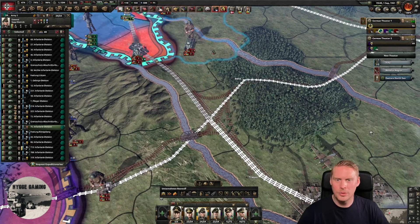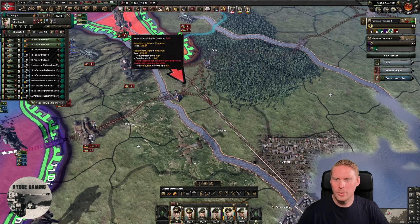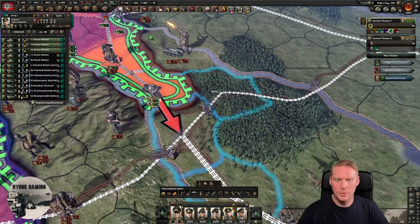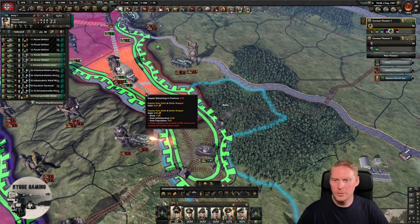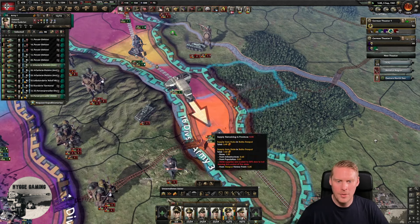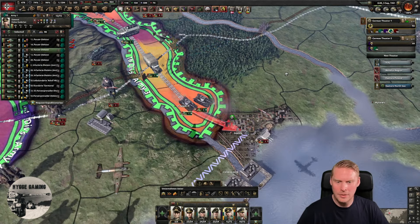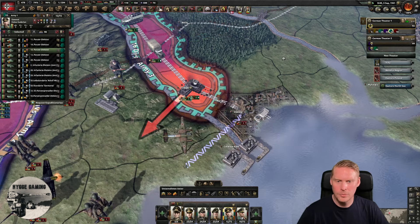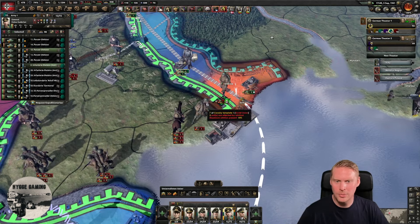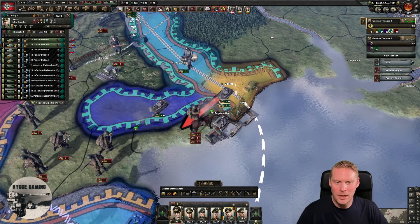They want to reinforce — we can stop them just by pinning them there. Pinning is really, really important. Now we're going down and we need some of the motorized to reinforce there. We can go all the way down to Odessa — troops are moving in. There is nothing stopping us right now. I'll make that tank go over the river here just to make sure it's easier to take the port, since the port will be behind the river and our tanks are not the best going over rivers.